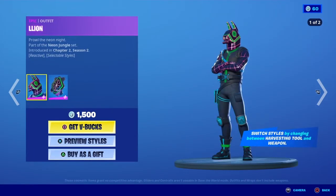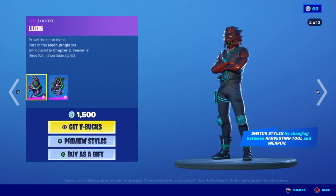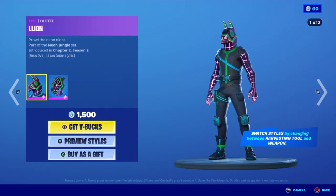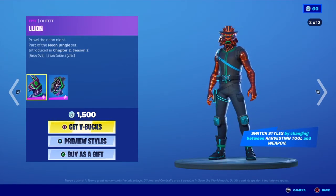Moving on, we have Lion Prowl — 'Neon night.' This skin is part of the Neon Jungle set and was also introduced in Chapter 2 Season 2. It is reactive — same as the other skin, when you have a pickaxe it's the normal style, and when you pull out a weapon it changes.